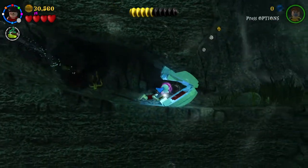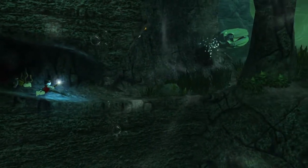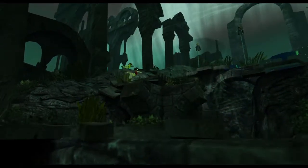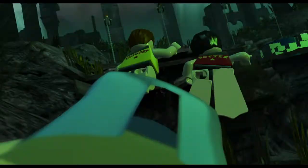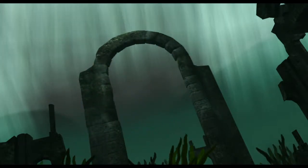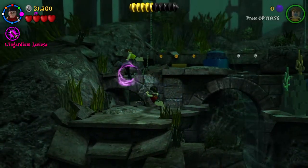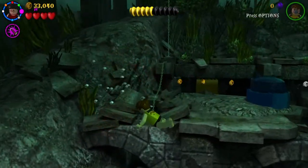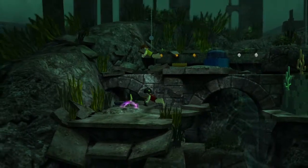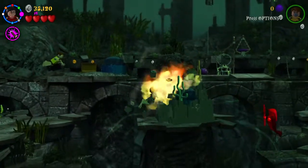We're almost at the end of the game and we still haven't seen any mermaids — it's a mermaid city! I bet the mermaids are going to be at the end. There's the shark — the shark will save one of them. There's Hermione! Okay, we need to save all three. Let's pull that one up. We need to save that one — a shark person!